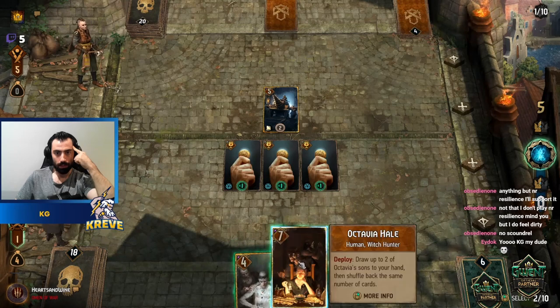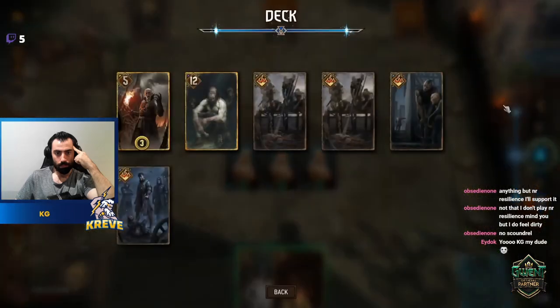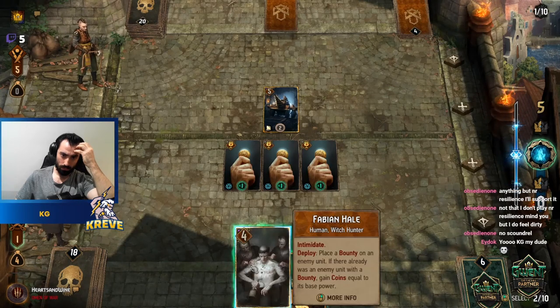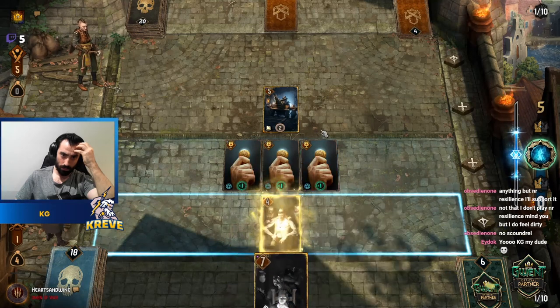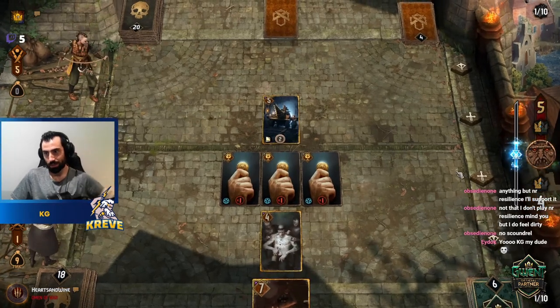What's he got in deck? Should we get another Practitioner? Maybe that's good for us. We have to work around the Veil somehow.